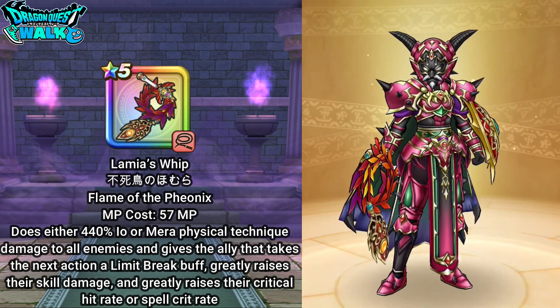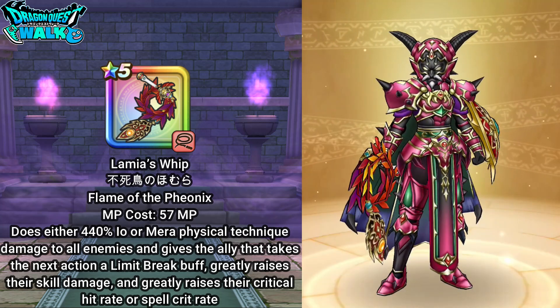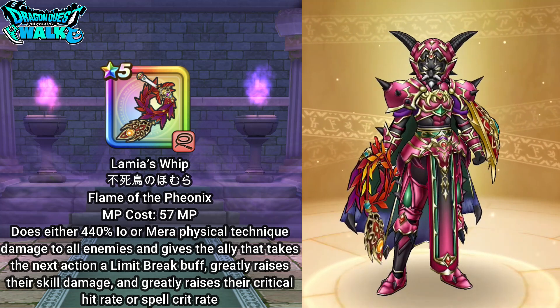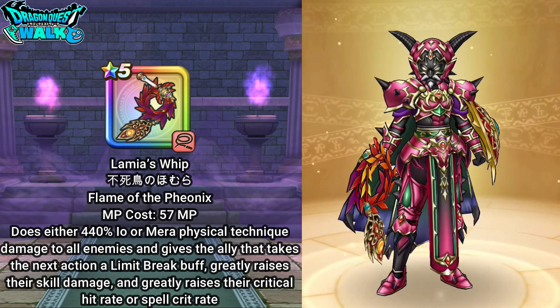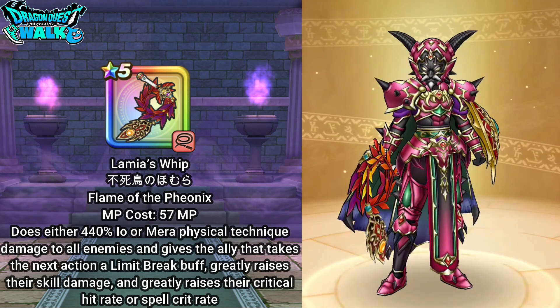The necromancer is weak to Mera and Zaba. With Mera, this is going to be really good, especially since it buffs the next person with a limit break and also increases snare skill and critical hit rates.